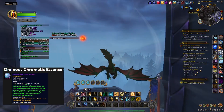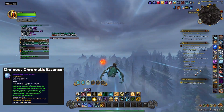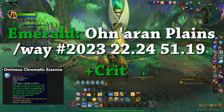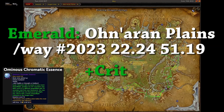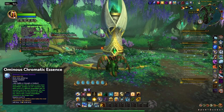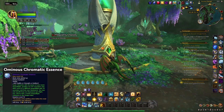Next one we're going to is Crit, and that is going to be in the Ohn'ahran Plains. We have arrived — this is the Emerald Shrine, in the far west as you can see. Stand next to it, use your trinket. This will attune you, and this is where you get Crit.